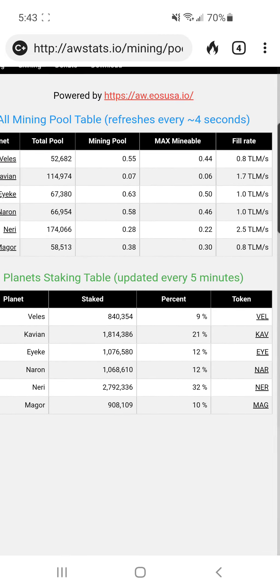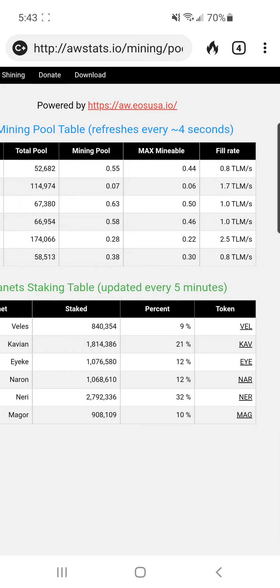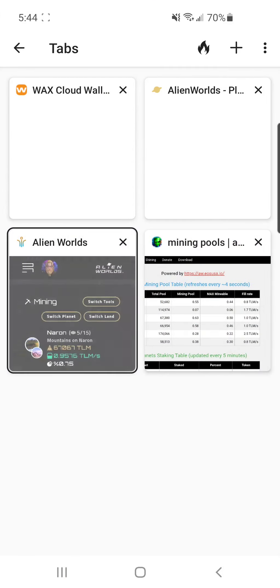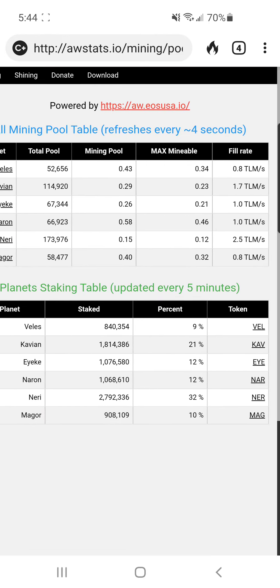The max mineable is always a little less because some of the money goes to other things — the landowners get a bit. So there's 174,000 in the Neri mining pool and 0.28 is being divided out per miner, and of that 0.22 is the most you can mine because a little bit goes into a pool for weekly rewards for landowners. The max mineable is what you'd get if you had the best tools at 100 percent. There are 1,000 people and it's always adjusting, so you want to check this website to know when to hit Mine.